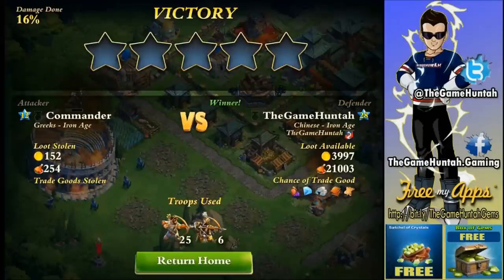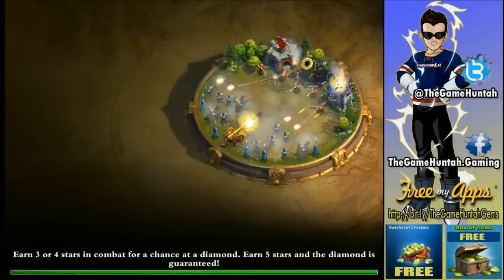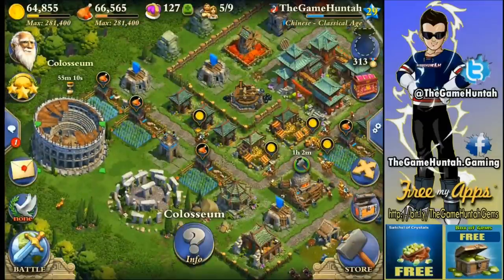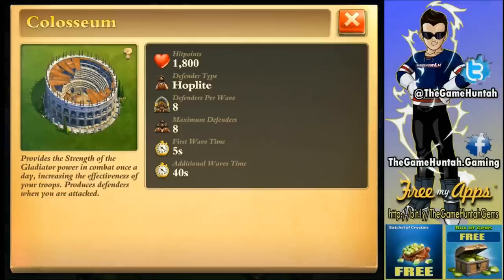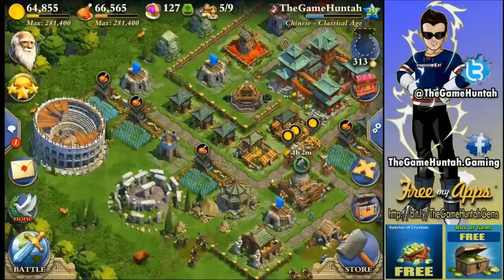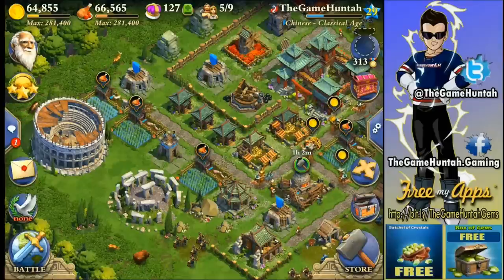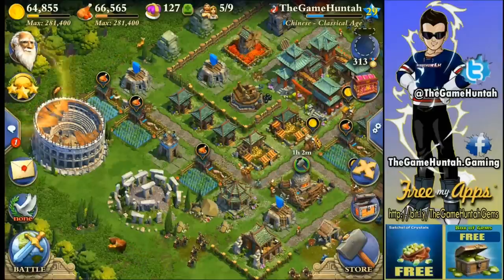This actually helped me see the Coliseum in action — this is the new wonder now available. Defenders hoplites provide the strength of the gladiator power in combat once a day, increasing the effectiveness of your troops and producing defenders when you're attacked. For me it was perfect to position the Coliseum close to the farms, just in case somebody attacked — I got some extra defenders.